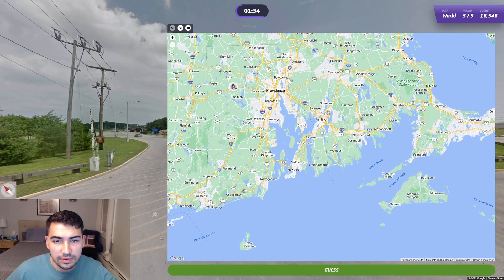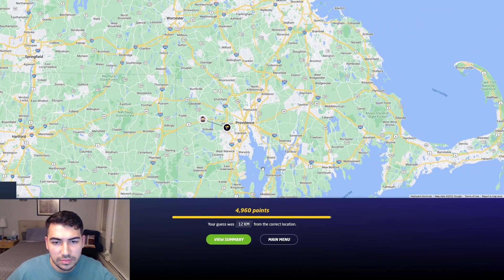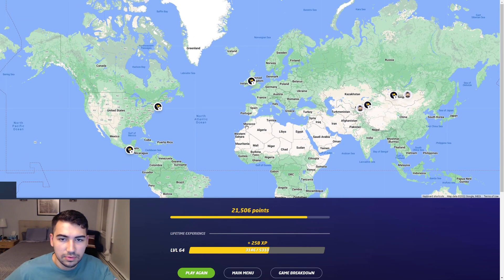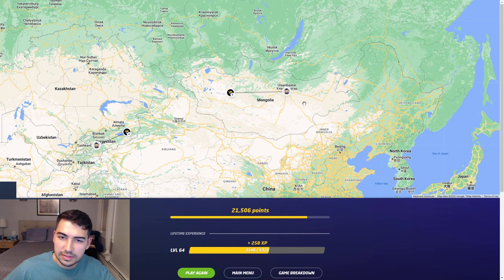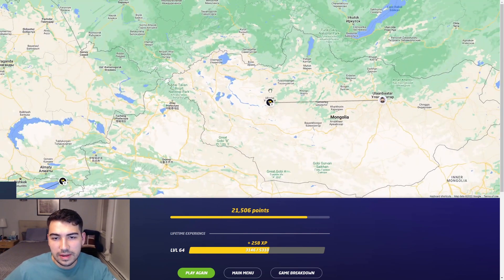I didn't think Rhode Island looked like this, to be honest with you, but I've also never been to Rhode Island so I couldn't tell you what it looks like. It's small enough that any guess really won't hurt me too bad — probably not near Providence, probably out here. And we were indeed just kind of in the middle, my guess in Providence. Today was a day where the hard rounds really got to me, and the easy rounds, the gettable rounds were gettable — I got them. Mongolia, Kyrgyzstan — I just can't read the Cyrillic well enough to figure out where I am.